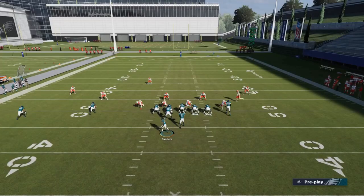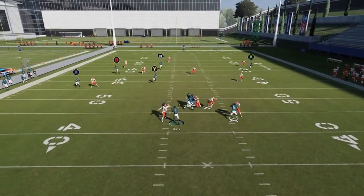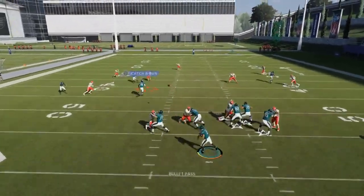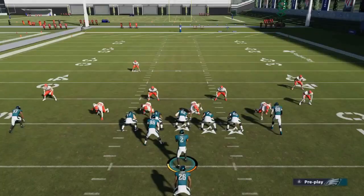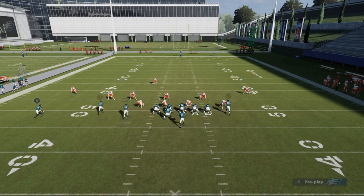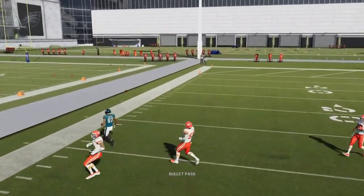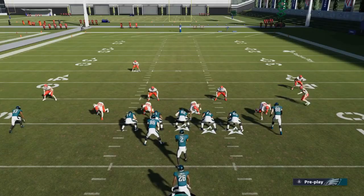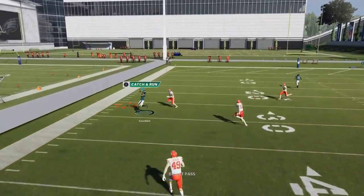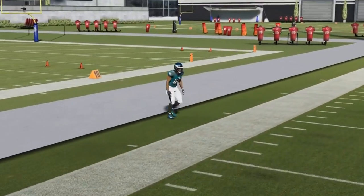Next up we have the smash wide corner. Against zone coverages — cover three, cover four — if you motion out the running back and put them on a streak, it'll basically get that outside cornerback to forget about the outside routes. If you have a speed back at the Y route, I feel like that's a good route — it's open at several points and can beat man and zone. I like to use this as a cover three play: put the RB on a streak in the slot, block the fullback and tight end, put the X route on a smoke, and you have a really good cover three setup. The RB route makes the outside cornerback forget about that route — that's pretty much how cover threes work. This would probably be one of the better setups because that cornerback is just going to forget about the receiver pretty much every time, whether it's cover three or cover four.